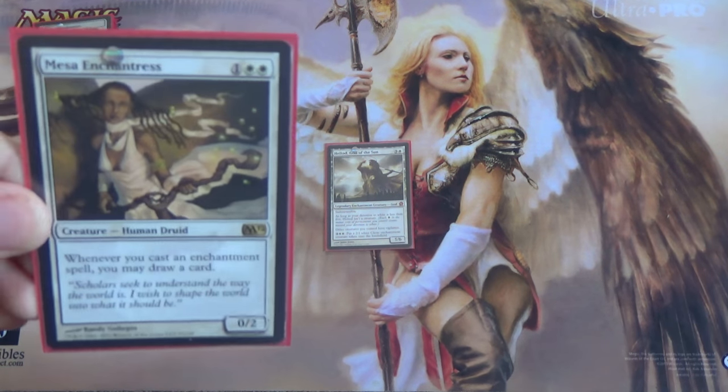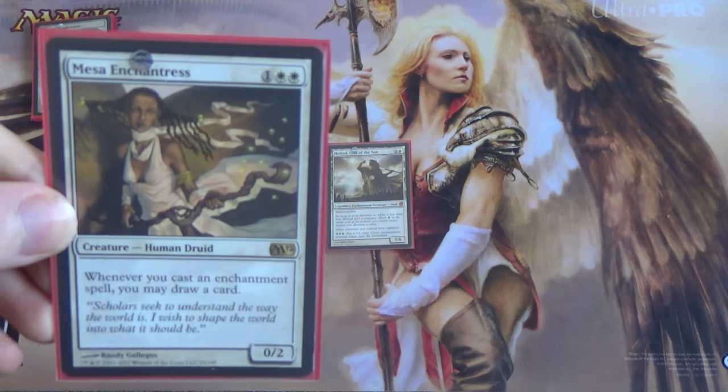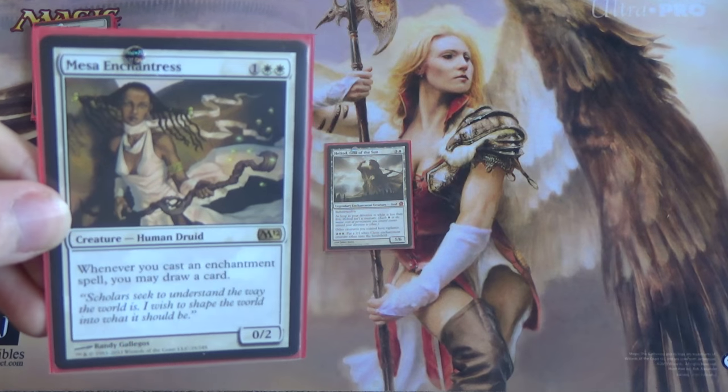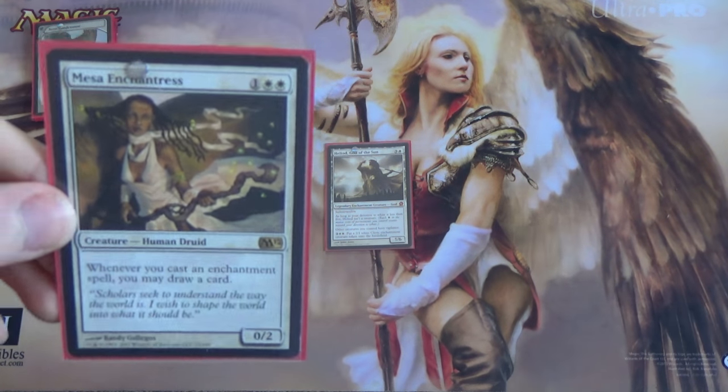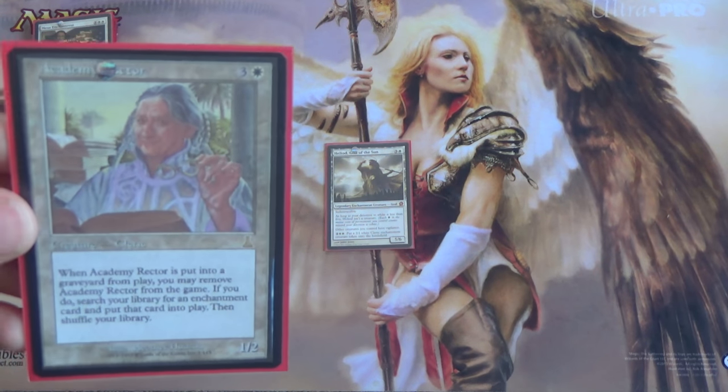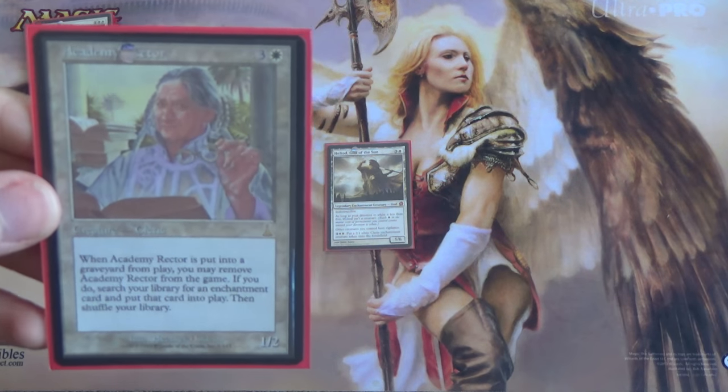Then we have Mesa Enchantress — it's our Argothian Enchantress. Whenever you cast an enchantment spell, you may draw a card. Just gives us that card advantage. We have enough enchantments that we can get away with that. Now, speaking of enchantments, we have Academy Rector.